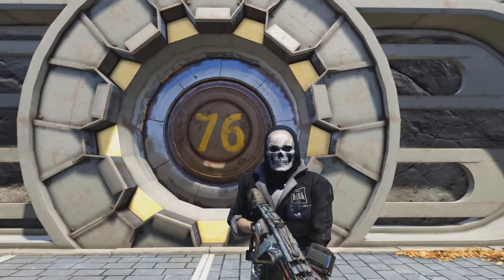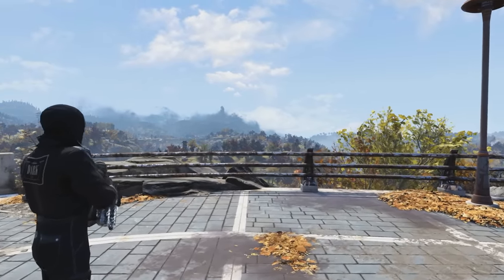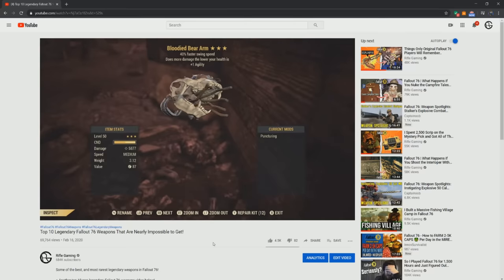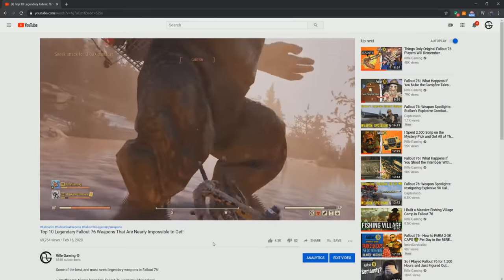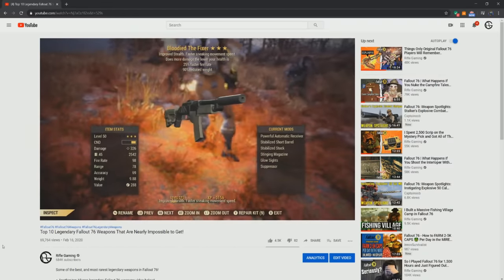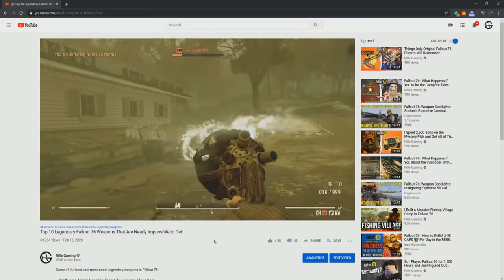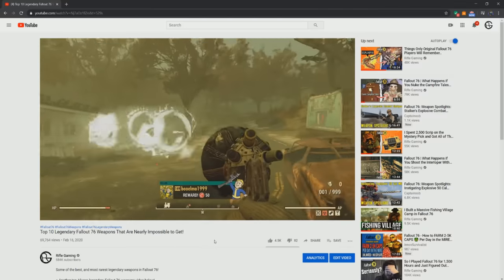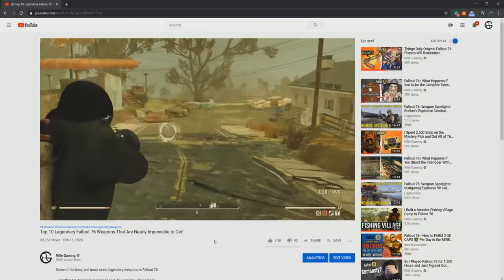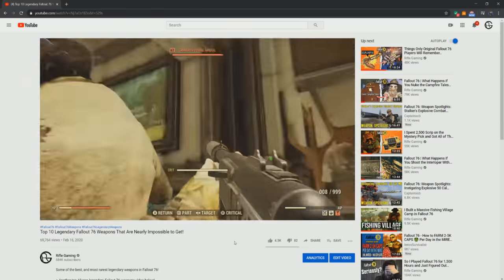In the previous Fallout 76 top 10 video, I covered legendary weapons that are nearly impossible to get. However, we can still get them as drops or from the purveyor — some of them only from the purveyor. Some of the weapons I covered were the bloodied faster swing speed bear arm, the bloodied fixer, and the quad faster fire rate gamma gun, which absolutely destroys bloodied builds in PvP due to how much radiation it deals. I'll have a link in the description in case you're interested.